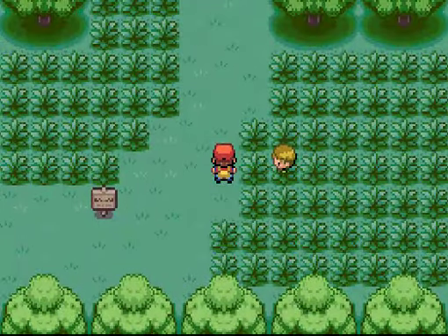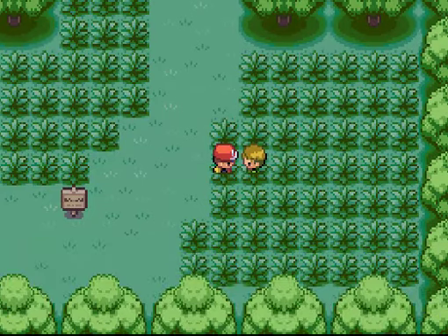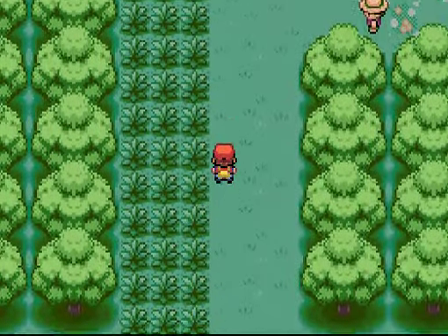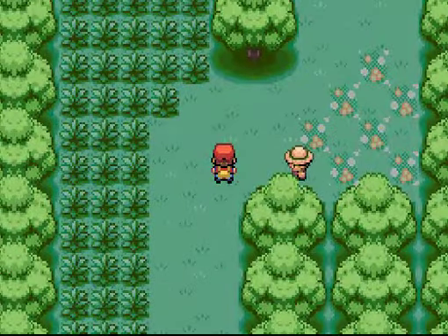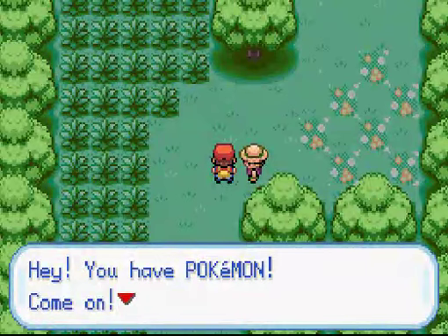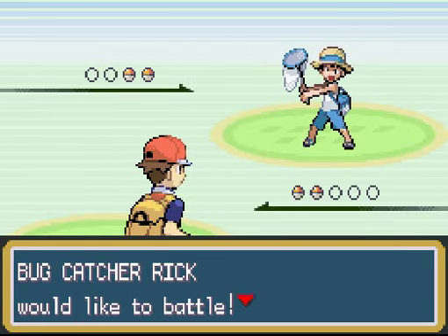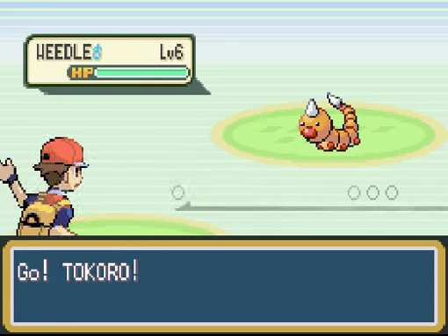I think this guy's a trainer — let's talk to him. You can never have too many Pokéballs. He's not a trainer though. So here's our first trainer. The way trainers work is if you go into their eyesight, they'll get a Metal Gear Solid exclamation mark and want to battle you. You cannot refuse a battle, and you cannot run — you basically just have to fight. So if you don't want to fight, avoid eye contact with them.